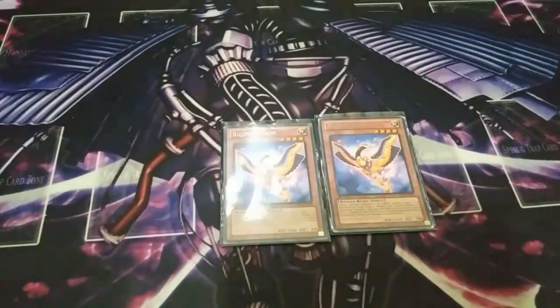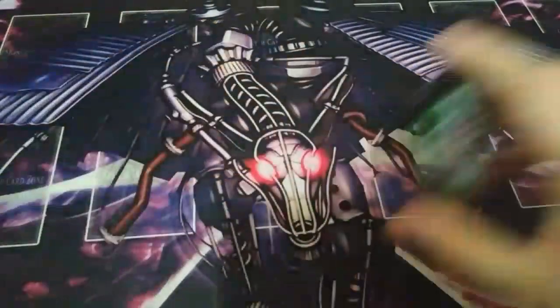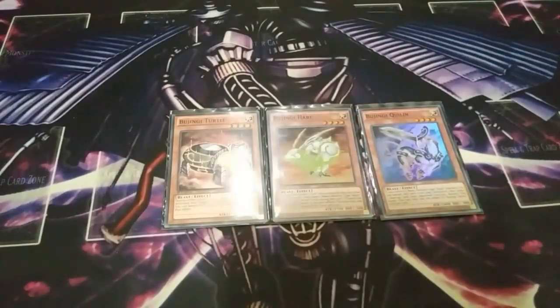Now for the Bujinchi support monsters, I play two copies of Bujinchi Crane. Crane is the one where you send it from your hand to the graveyard, and if a Beast-Warrior type Bujin monster you control battles, that monster's original attack points are doubled. Crane is good, not great, but still good — two copies is better in my opinion. I also play one Bujinchi Turtle, one Bujinchi Hare, and one Bujinchi Quilin. Turtle protects your Bujin monsters from being targeted by a card or effect and negates that. Hare protects your Bujin monsters from being destroyed by battle or by card effect, once per turn. Quilin, if you control a Beast-Warrior Bujin monster, lets you target and destroy one face-up card your opponent controls, once per turn.